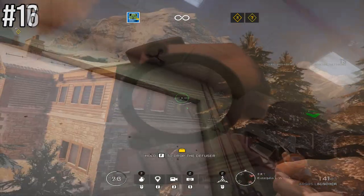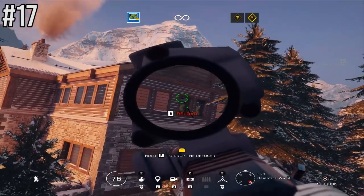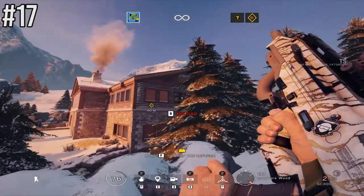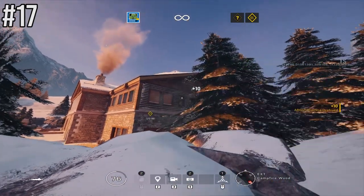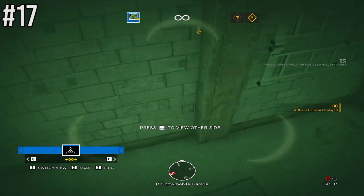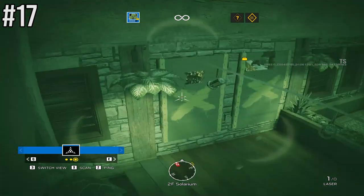To gather intel off spawn straight away on Chalet — when you spawn in over by Campfire, make your way to the two windows and shoot your Zero camera into the position shown. You can gather great intel right in that room simply by covering this angle.